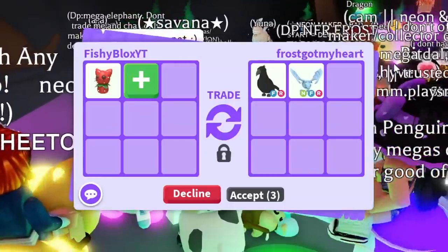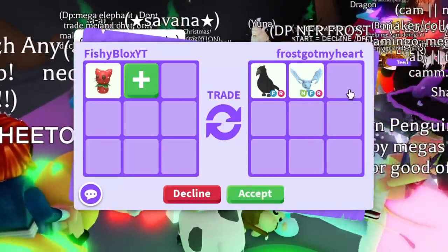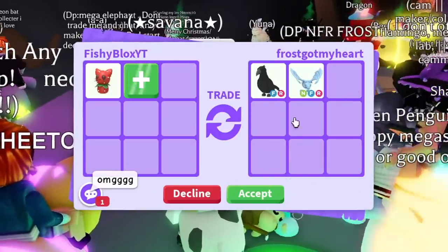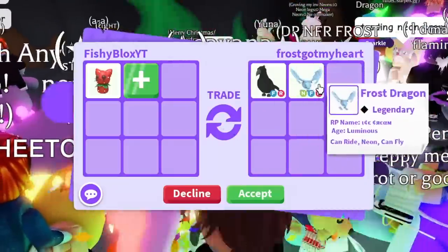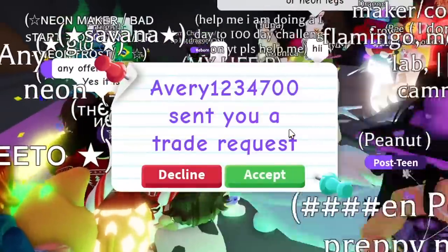This next guy is definitely trolling — they put a crow and a neon fly ride frost dragon. Either they're trolling or they'll ask me to offer, so I have to decline. Shout out to him though — frost got my heart — but let's keep trading and hopefully find more deals for the strawberry kitty.